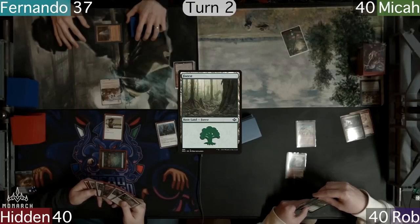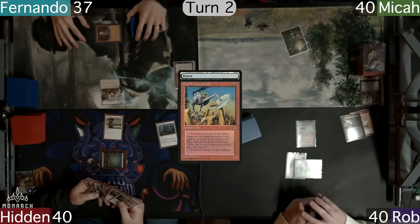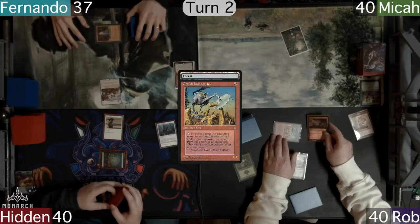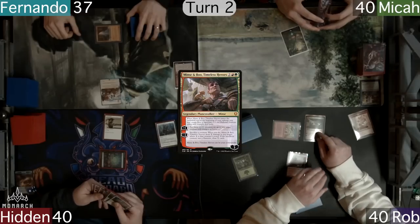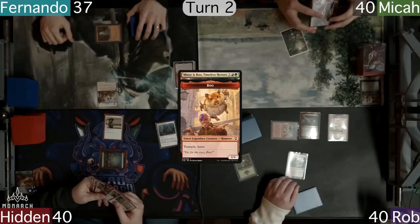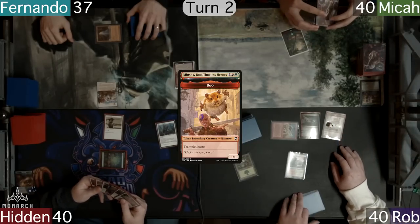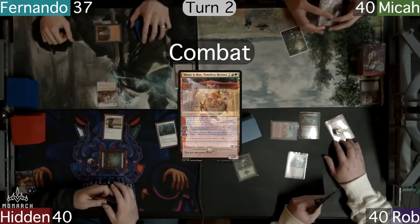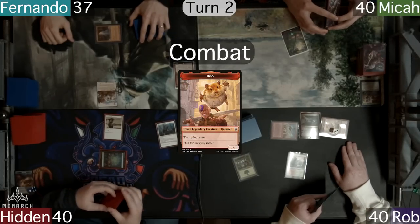Rob also has a Forest, which he taps for mana, then sacrifices to his Lumberjack for 3 red. He then casts his commander, Minx and Boo, turn 2. The walker resolves and on ETB gains him a Boo token. He then upticks the walker to put 3 counters on the hamster and heads to combat. Boo turns sideways and Micah takes 4.